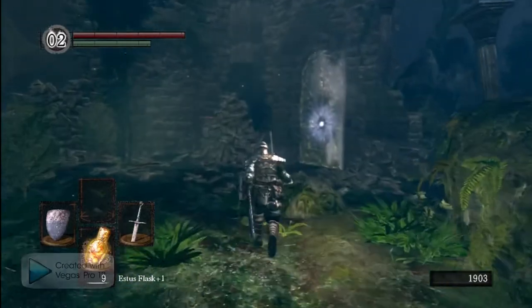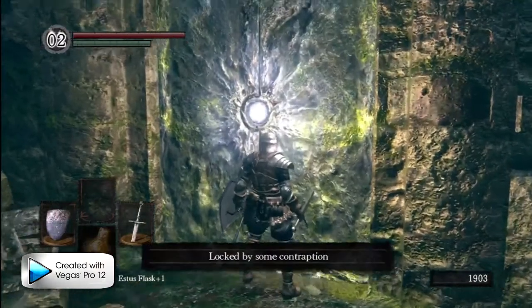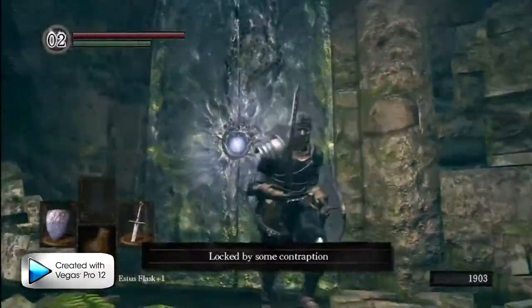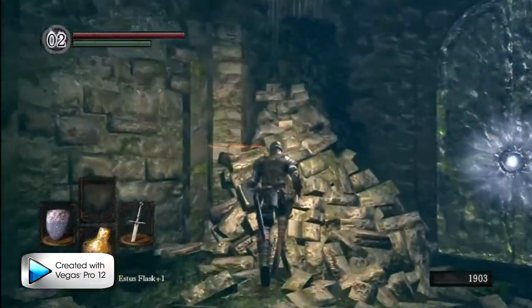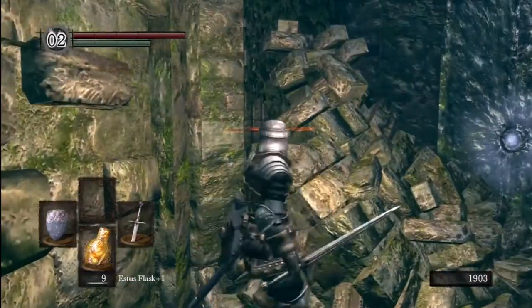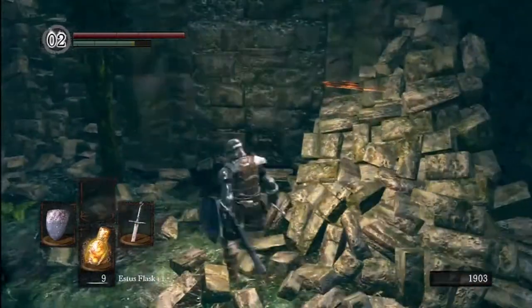Coming up to this area there's a door, but it's locked. Remember this door — it's very important later, but currently we can't go through it. We're going to check out this message over here. Messages are usually quite helpful around here, though I'm not sure how this player managed to get up there.